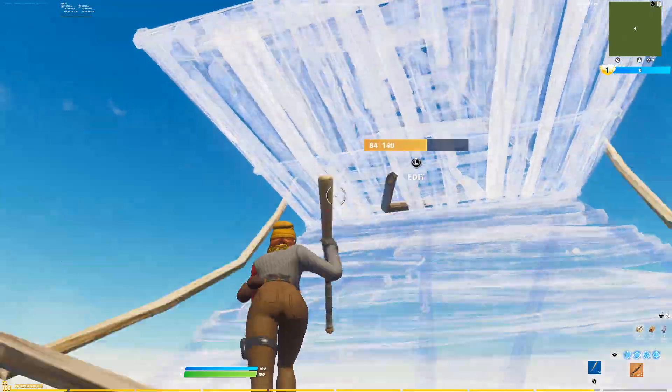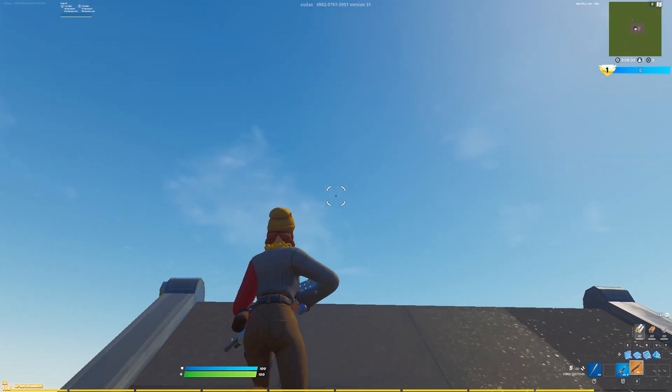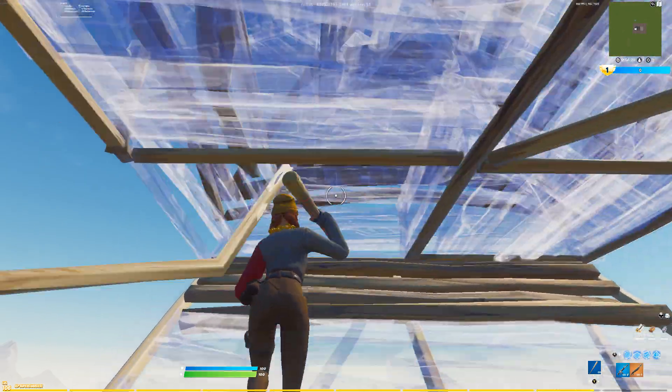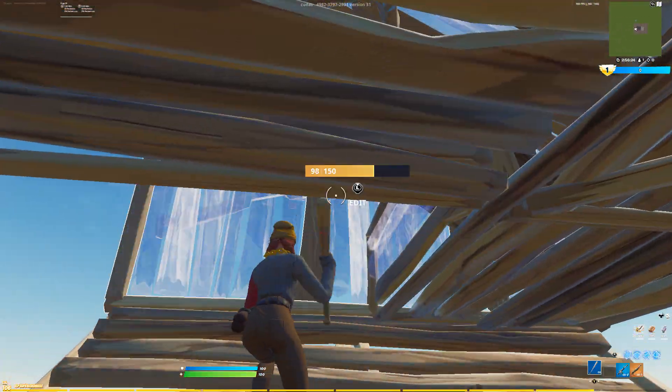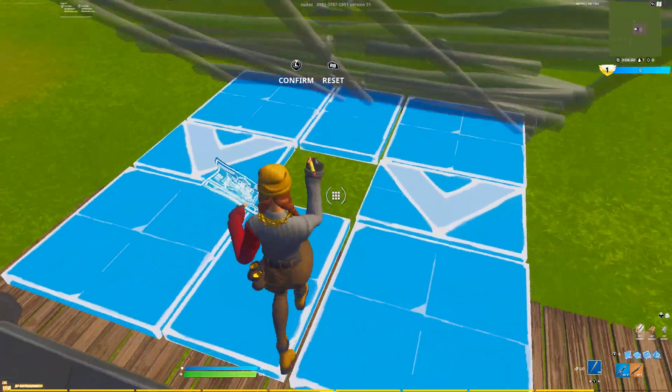All right guys, so for the first retake, what you guys are going to want to do is come right here and place a cone and a floor right here, and you're going to want to place a wall and do a normal triple edit.